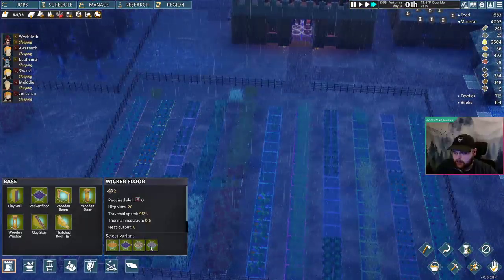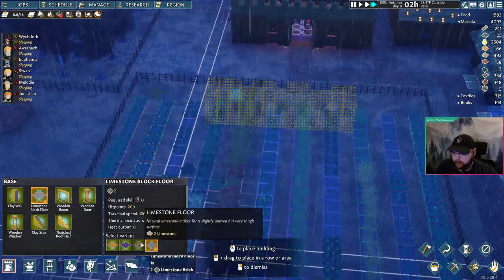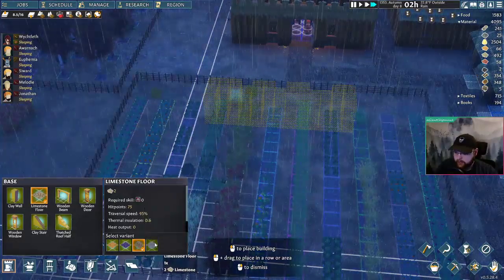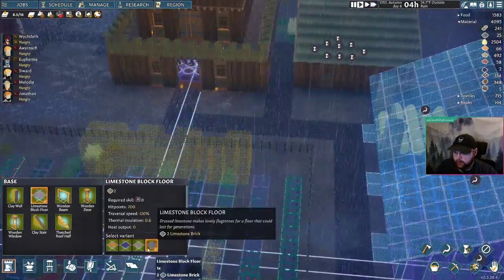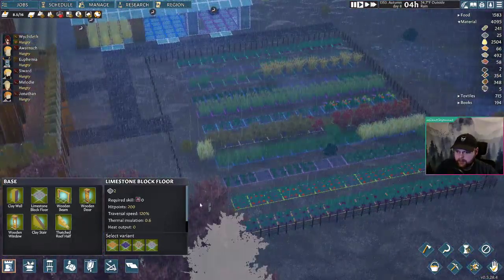I think over time, if we get enough... oh, traversal speed 120. Over time we'll switch to these. We'll put some wicker in the farm.